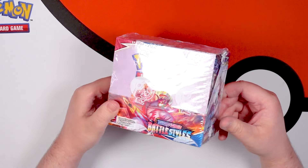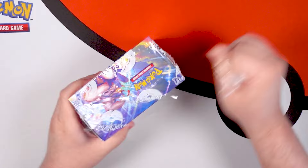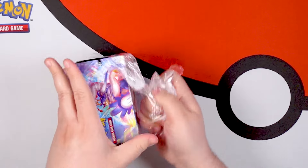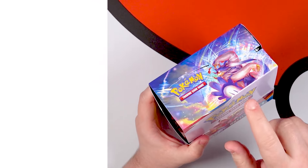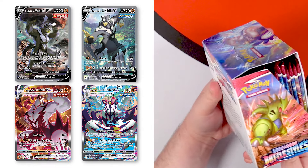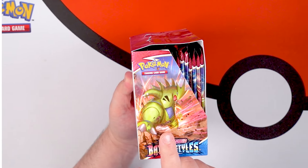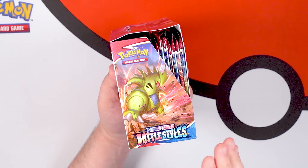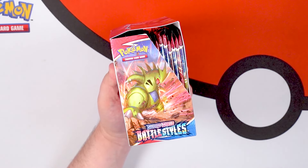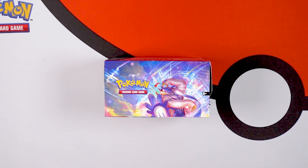I realized I've not done much Battle Styles here on the channel, so I figured, hey, let's grab a booster box and see what happens. The biggest things you can get in this set are multiple different types of Urshifus. But the thing most people go after is the Tyranitar — there is an alternate art Tyranitar where he's sleeping. When I got into this set in 2021, that was the goal card for me. It was the first ever goal card I had for a modern Pokemon set, and I did manage to pull it about six months later.